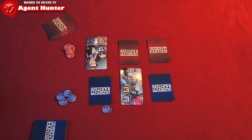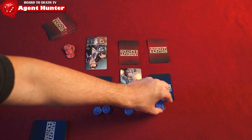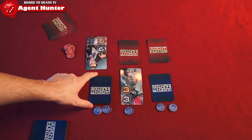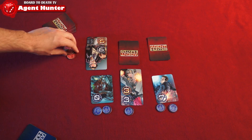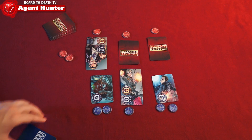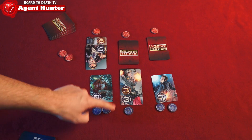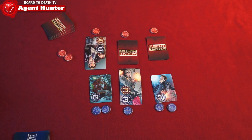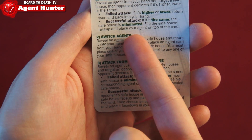This is a bluffing, luck, and memory style game. As you play agents and swap agents around, eventually all three safe houses of a player will be captured. Scoring then begins — each player gets victory points from each base they captured. Each base is worth one point plus one point for each token on that base, so a base with two tokens is worth three points. The player with the most points wins.